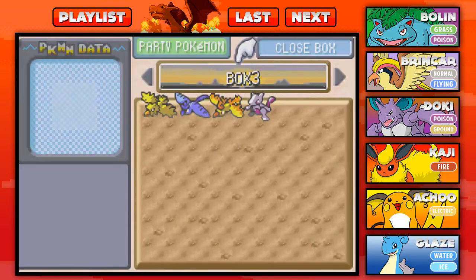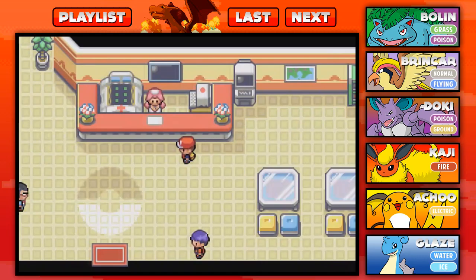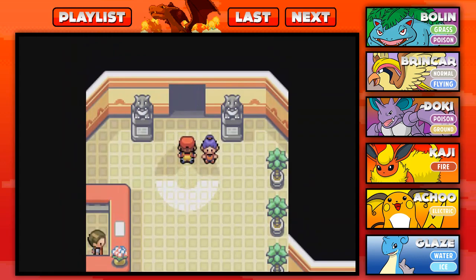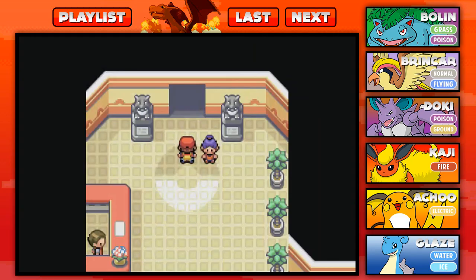I just wanted to show you guys this, because this box represents you guys. It represents all the little comments you guys leave me and all the help you give me. Because without you guys, honestly, I wouldn't have gotten as far as this. Going on this journey just makes it so much more fun. Pick one of those Pokemon, because one of those represents who you are — you're a special part of this whole Let's Play, and without you guys, I wouldn't be who I am today.